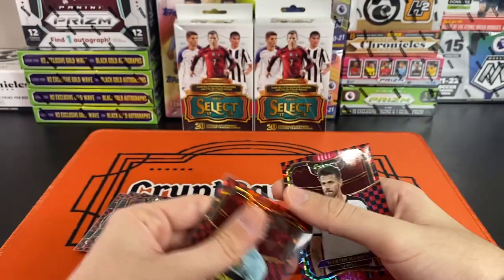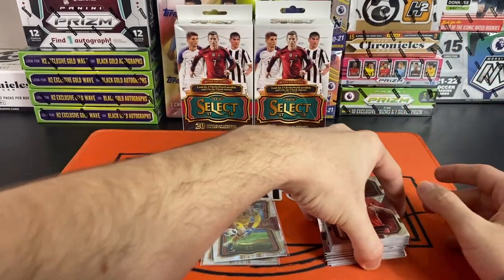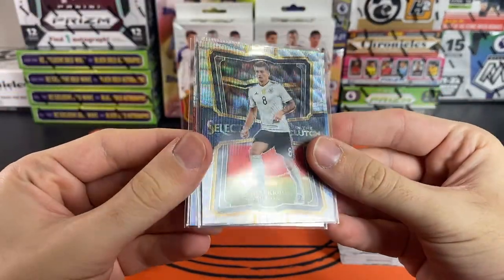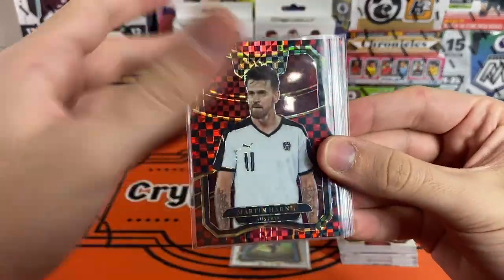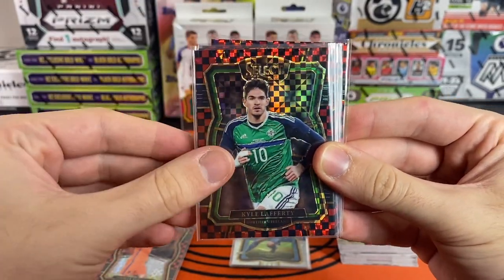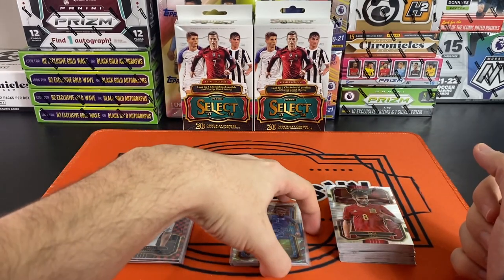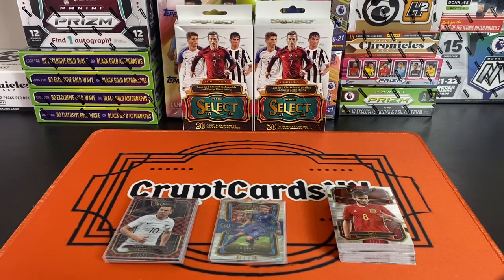The Mbappe chase will carry on. We did get an extra red instead of an In the Clutch parallel. This is the base pile — three In the Clutch parallels: David De Gea, Tony Kroos, and Chiderah Ejuke/Immobile. The red checkerboards: Martin Harnik, Eden Hazard, Wesley Sneijder, Kyle Lafferty, Davy Classen, Shane Smelts, and Lindsey Horan. All in all, unfortunately not the best rip in terms of chasing those Mbappe rookies.